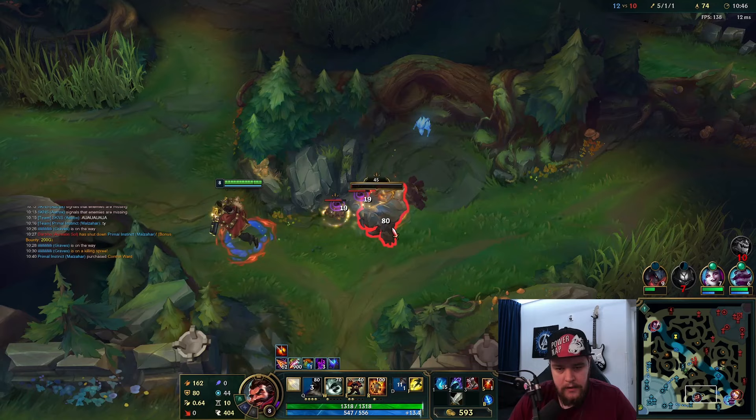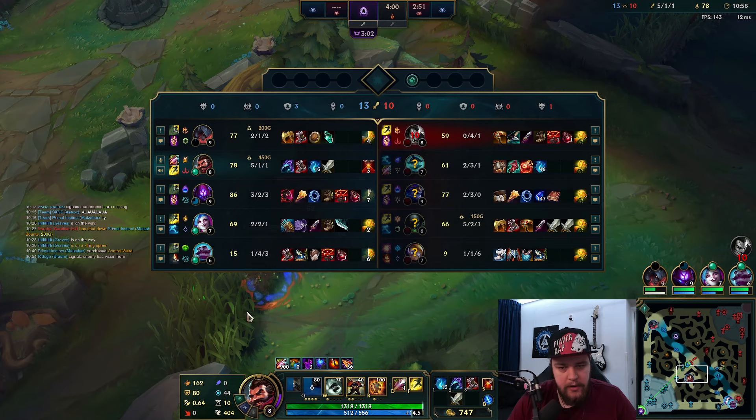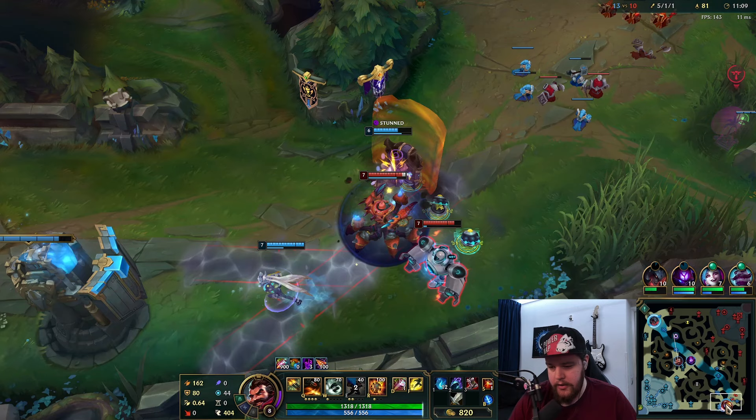He gets Dragon but I really don't care about a Dragon like that if I can do this — what I just did completely put a nail in the coffin for top lane. He misses even more waves and we kill him. There's nothing he can do anymore. Aatrox is going to have a colossal lead and this will snowball for the rest of the game, so trading a Dragon for that is completely worth it.